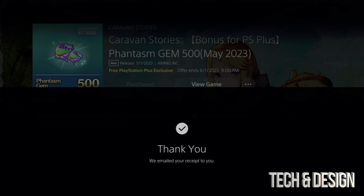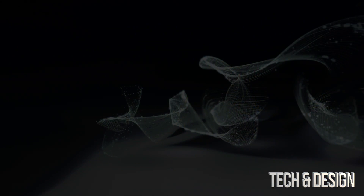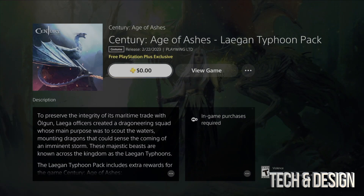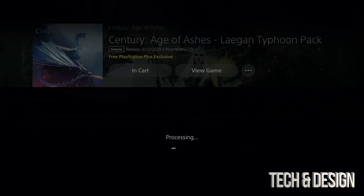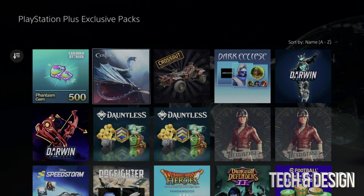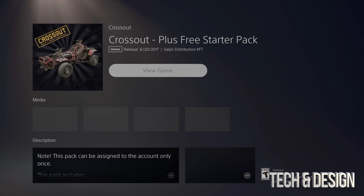If your game isn't closed, once you log in you're not going to see these things. Whether it's a pack you're downloading or something else, nothing's going to show up on your screen if the game is already open and you just minimized it. You need to fully close it — or if you don't know how, just restart your PlayStation and you won't have any problems.